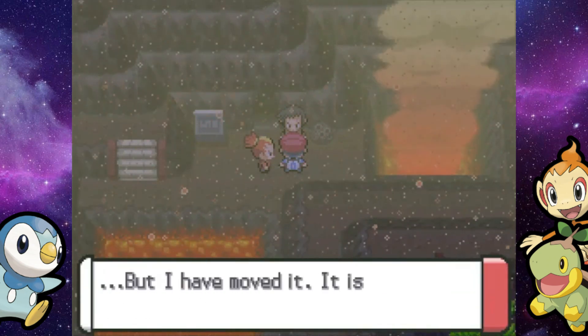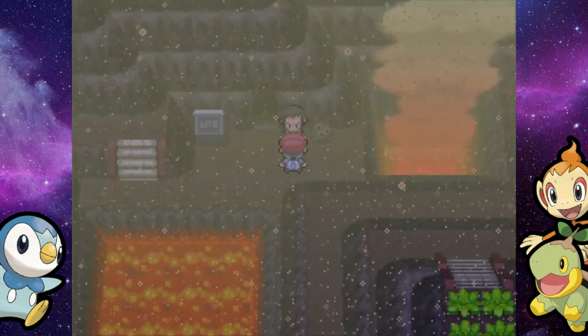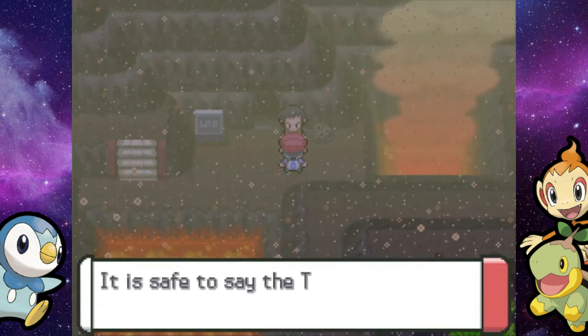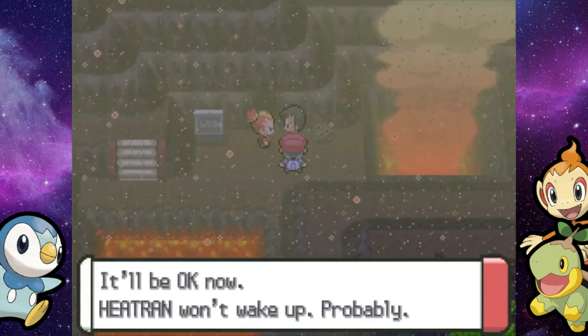The Magma Stone, I think, has been put back into its original placement. Buck's going to take it and put it back — so you go for it, Buck. Looker's going to tell us some more about Charon and Team Galactic and say that they're done forever. Buck is back now.